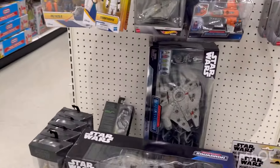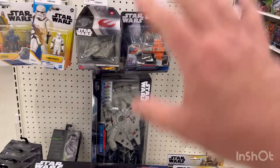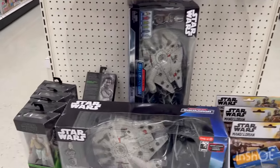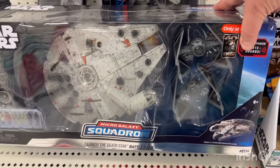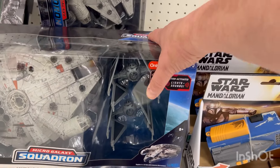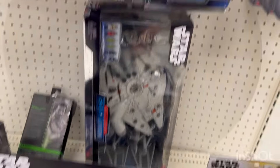Notice that Star Wars is putting together this little Star Wars, Marvel, Star Wars Transformers end cap. This is all Star Wars — we've got the Galaxy Squadron, the Death Star battle set, and the Falcon and TIE Interceptor, TIE Fighter. Couple of those.